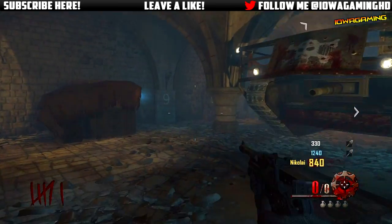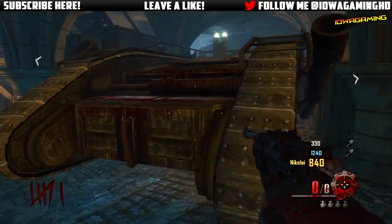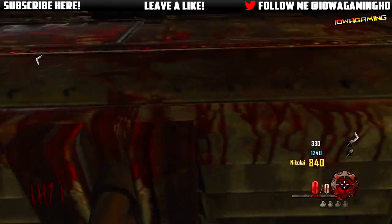Simply jump on the back of it — just jump and hold A. It will basically double jump, so double-tap A and you'll be on top of it. Pay 500 points to activate it and you'll be able to ride it.